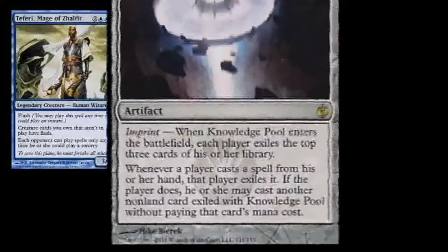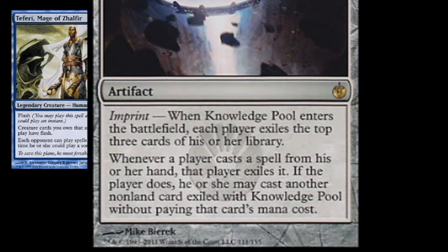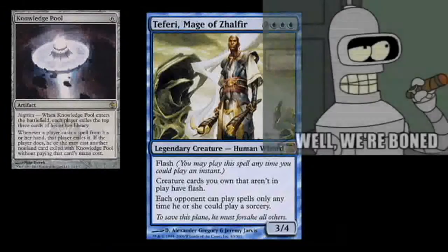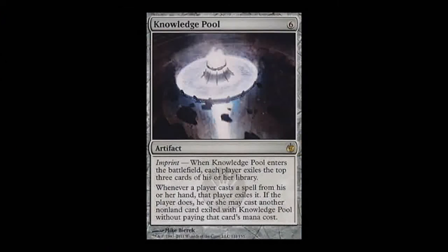When someone casts a spell, Knowledge Pool triggers, exiling the spell and allowing you to cast a spell from the Knowledge Pool without paying its mana cost. The casting of the spell without paying its mana cost is a result of Knowledge Pool's triggered ability. Therefore, they are casting that spell at instant speed. But Teferi locks them out of playing spells at instant speed, so they are stuck in exile. Because Knowledge Pool says play a spell from their hand, that means your opponents can still play their generals, so make sure you can deal with them before you cast the combo.